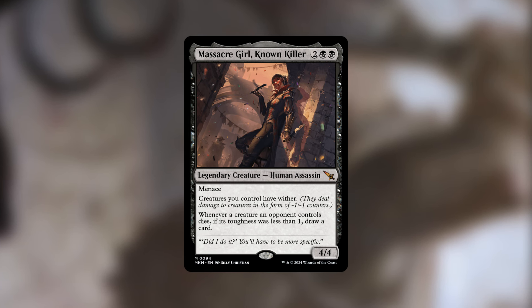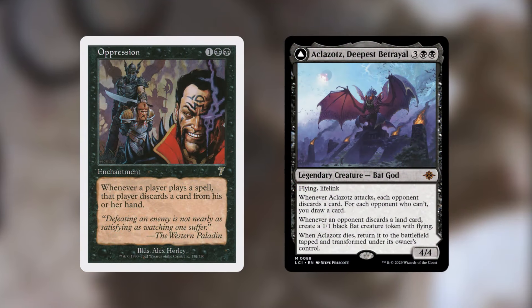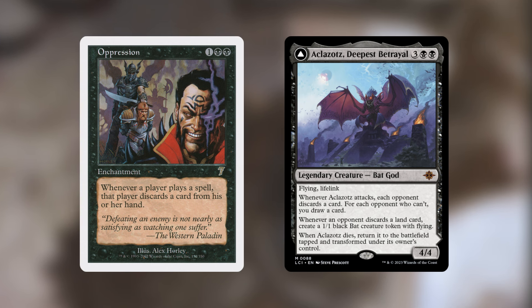Because our commander has ward — discard a card — let's take advantage of Oppression and Aklazat's Deepest Betrayal. You could add any discard engine, but with ward-discard, if opponents have no cards in hand, our commander basically has hexproof. Oppression makes every player discard a card whenever they cast a spell, keeping hands empty so our commander stays safe. With Aklazat's, when it swings, each opponent discards a card, and for each opponent who can't, you draw a card — plus you can create bats when opponents discard lands.